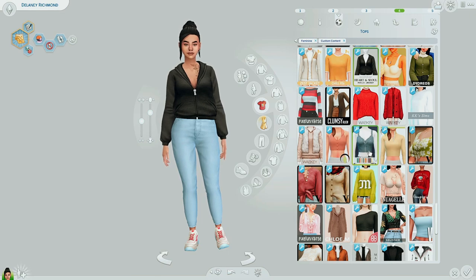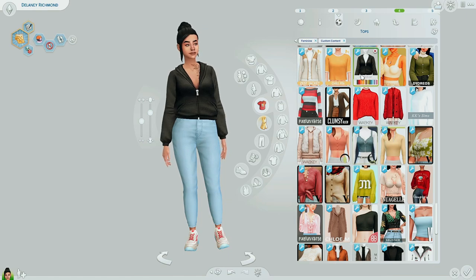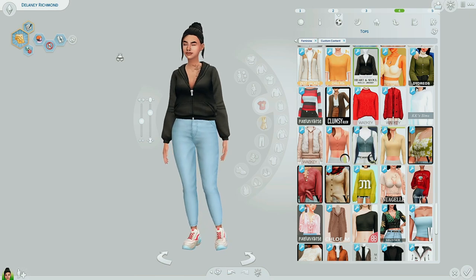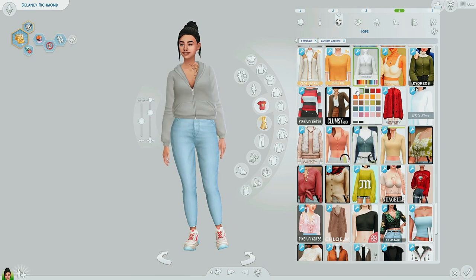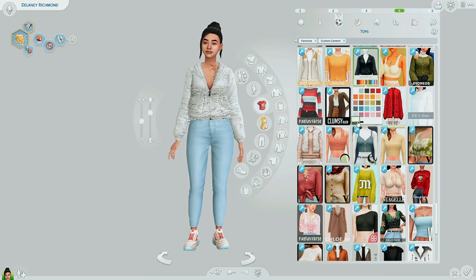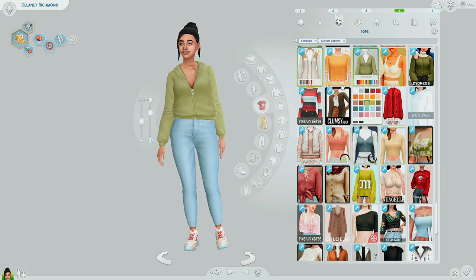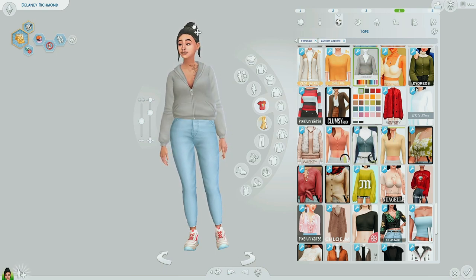At number four is the Minju jacket by Nuguk — I'm so tempted to say nugget but I will not. Classic staple hoodie. We all wear hoodies. I love all the swatches — these are pretty much just basic. I like the gray hoodie. It's got a couple patterns but it's mostly solid. Everybody I know has a hoodie in their closet, so if your Sims want to go to the grocery store and have nothing to wear, just throw on a hoodie. You're Gucci.